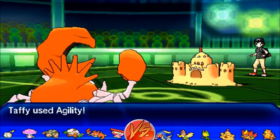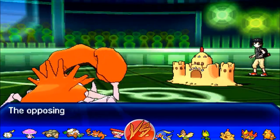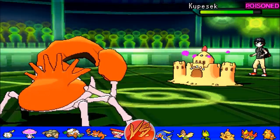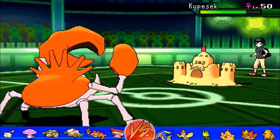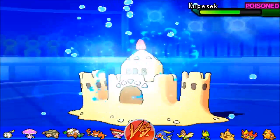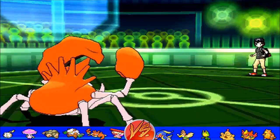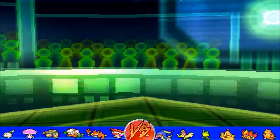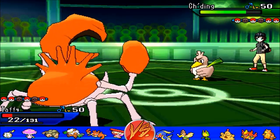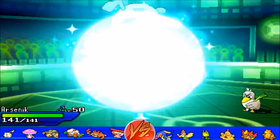Though I do make a bit of a misplay myself. Predicting him to switch out, I go for Agility, knowing that Liquidation with Sheer Force boost is going to knock out Palossand into the next week. He decides to stay and go for another Earth Power while I survive it. I also put myself in range where First Impression from Farfetch'd is enough to take me out. Liquidation is a huge move for Kingler and it gets rid of Palossand, but I played that card a bit early fearing Ursaring, and this played into my opponent's favor as he scored that very easy First Impression.